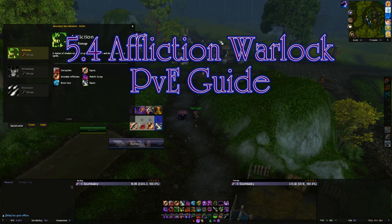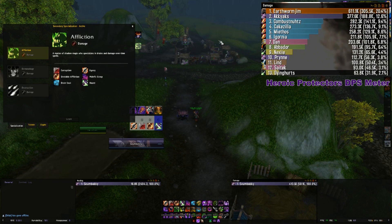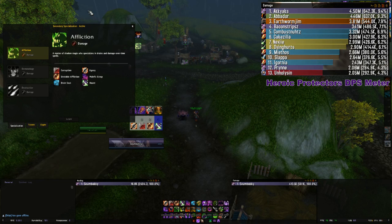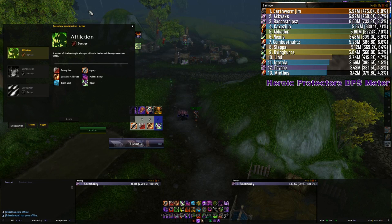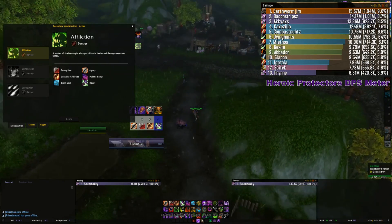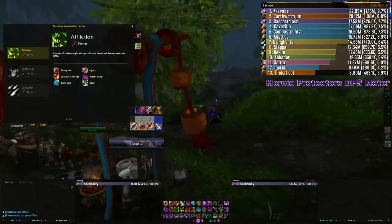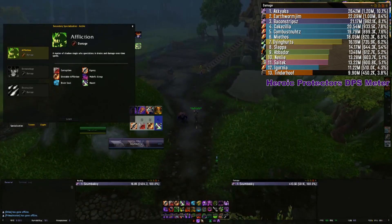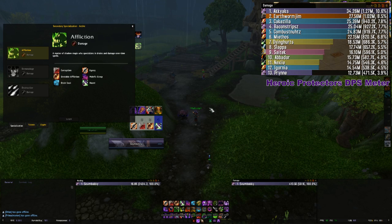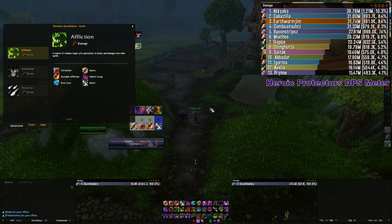What's up guys and welcome to the affliction warlock guide for patch 5.4. Here to talk all things warlock with me as always is Aki. In this guide we're going to cover talents, glyphs, stats and gems, add-ons, and some additional information on how to play your affliction warlock going into 5.4. As we've all seen in raid kill videos, the color purple is prevalent at the top of the meters, and affliction is just one of those specs that as you get gear it gets more and more disgusting.